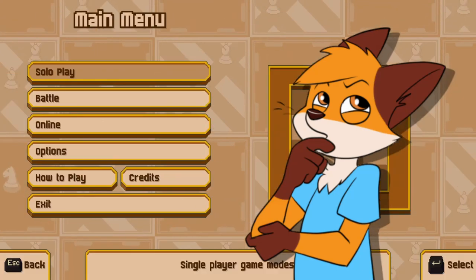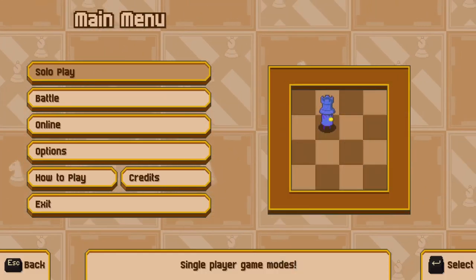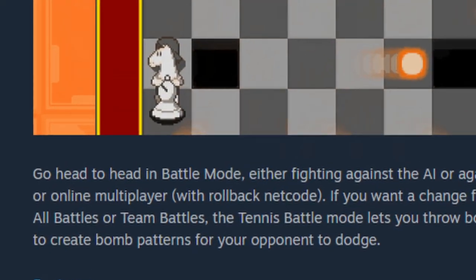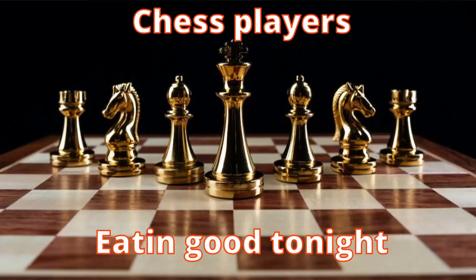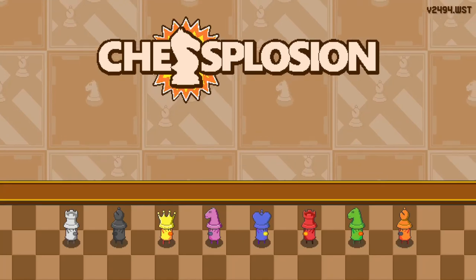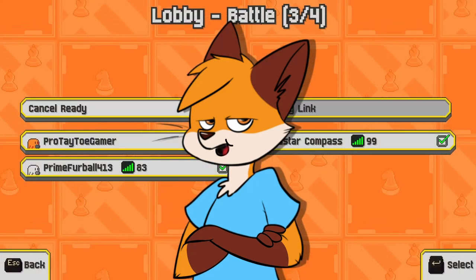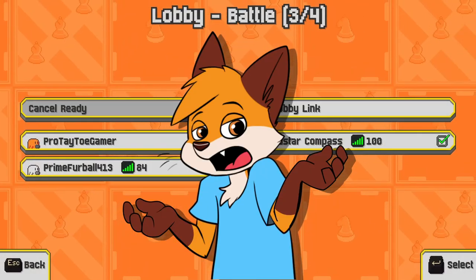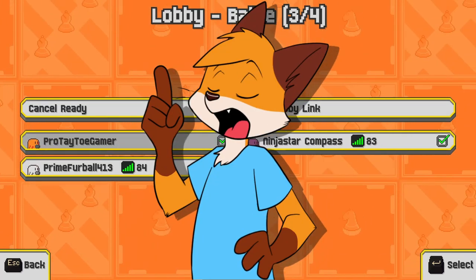There is a solo story mode, but the multiplayer is worth focusing on. It's actually really good, and funnily enough, it has rollback netcode. Let that sink in for a moment — a chess game has better online play than most AAA games. Playing an online match is as simple as choosing matchmaking or making a lobby. Unfortunately, not many people are online, but I hope to change that with this video.